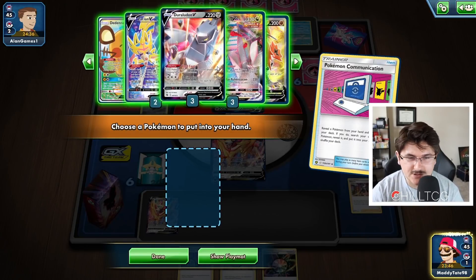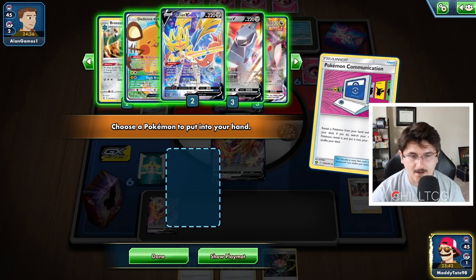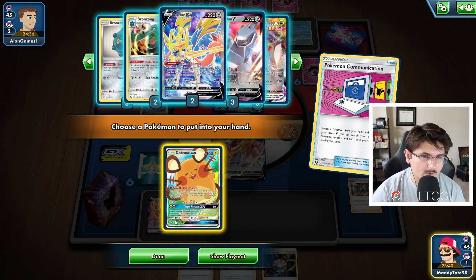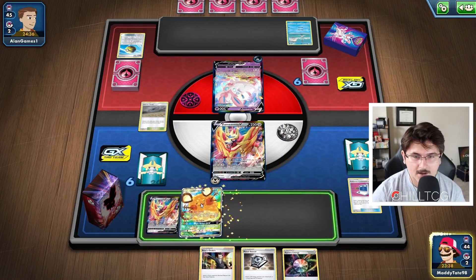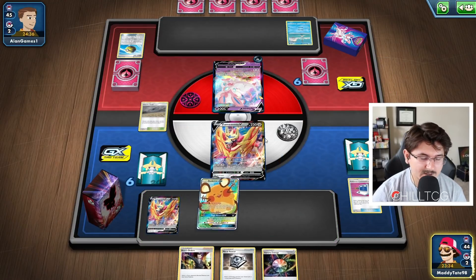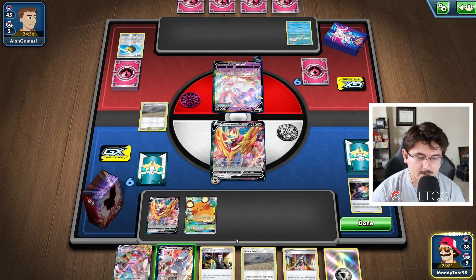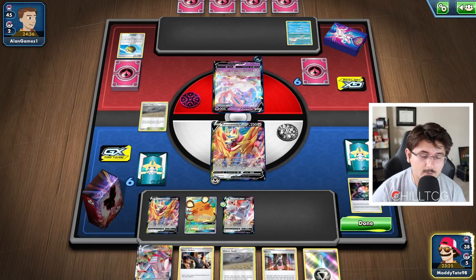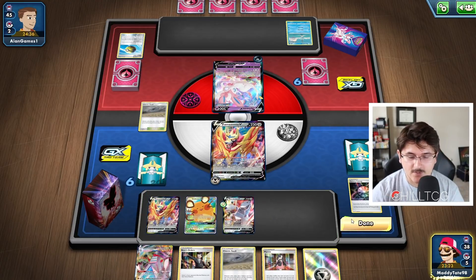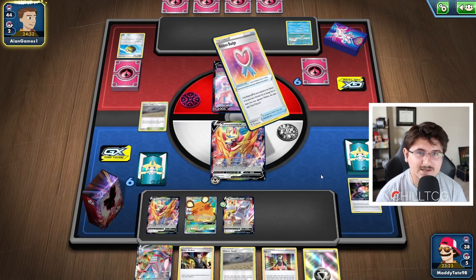Our best bet is probably to grab a Bronzor. We could grab a Dedenne and discard three cards from our hand, or we could just grab a Zacian and Intrepid Sword. Not really 100% sure what the best option is, but we need to do something to progress our hand. I'm going to go a little bit more risky and grab a Dedenne — we're going to discard the Aurora, Boss, and Metal Saucer. Sometimes not the best option, but I like to play fast-paced and be a little more aggressive. We don't get the Zacian or the Bronzor, but we do have a Duraludon V which we can get down and go into the VMAX next turn.